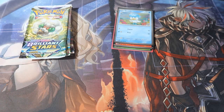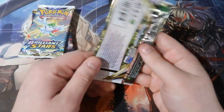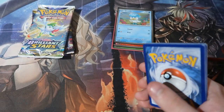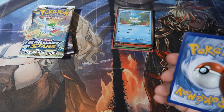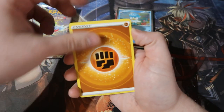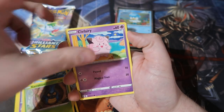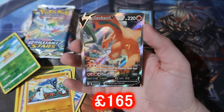We're going to start off with Brilliant Stars to say goodbye to Sword and Shield by eventually saying goodbye to Silver Tempest. It doesn't stop us - we're trying to pull the elusive Charizard as usual. Let's see what we can do. Let's hope we get the goods. We've got a fighting energy, Exeggutor, Weaver, Staryu, Colorblast, Rockruff, and more Exeggutor...